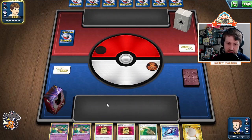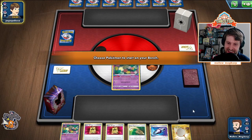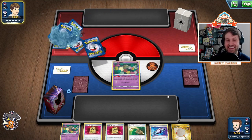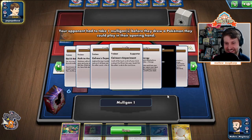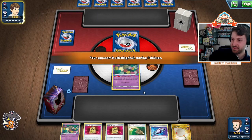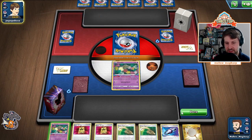Let's hope we can get a good game here. We hit — it looks like Blissey with Chorus. So this is the deck that's kind of been popping up in the meta. This should be a bad matchup, but it's definitely not unwinnable.